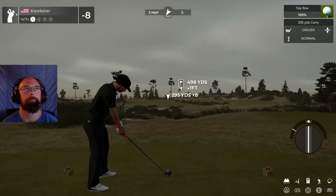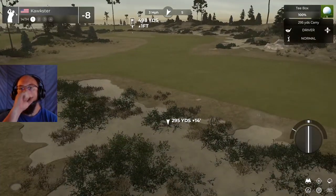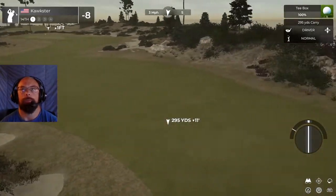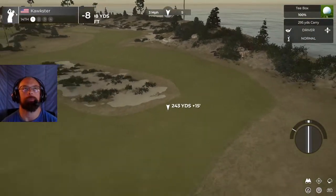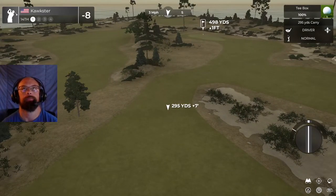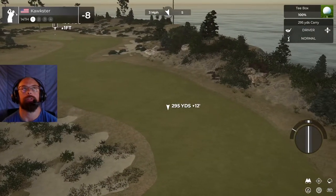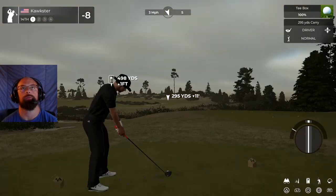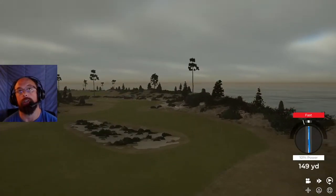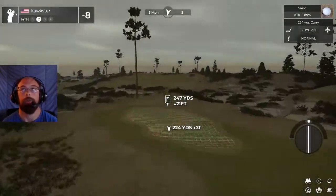Got a bunch of par fours coming up. Hole 14, par four — nice well-placed bunker area right in the middle. A couple different options off the tee. It's probably going to be easier to go this way — you might have a better angle in though. Let's try this. We hit a red fast right in the bunker. So it's right in the sand — you will not get there now. Just trying to manage up and down for par.